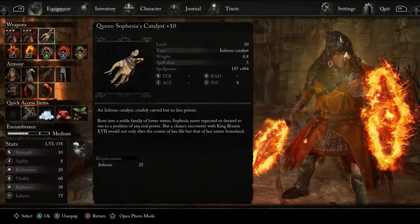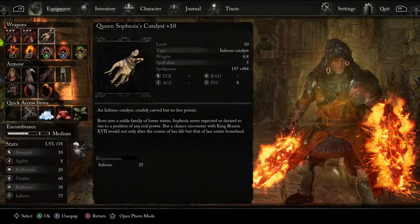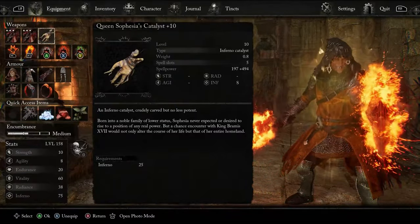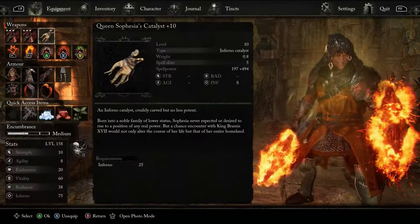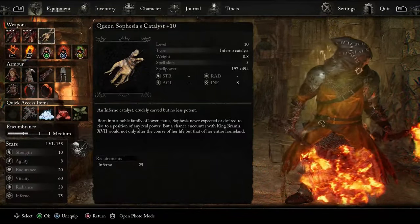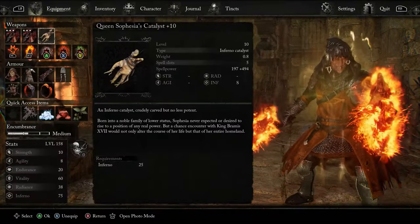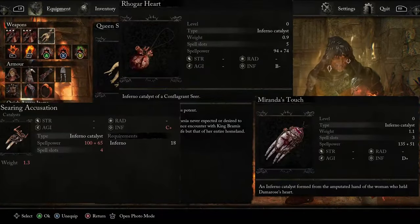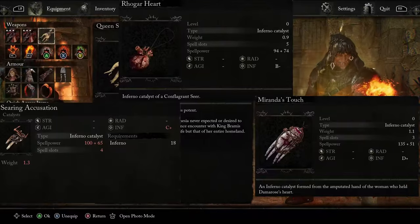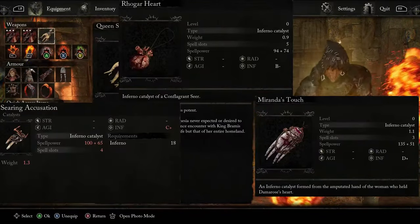In terms of catalysts, I'm using Queen Sephysia's catalyst, as our investment is purely inferno-based. At plus 10, this comes with S-tier Inferno scaling, and the spell power is just shy of 700, and it also has five spell slots — a simply sublime choice here. You can acquire this from completing the Tortured Prisoner's questline. If you're looking for other options, the other three Inferno catalysts will do just fine: Roga's Heart, Searing Accusation, or Miranda's Touch are all viable. Starting with the Pirate Cultist is also beneficial here, as you'll start with a solid Inferno catalyst to sling spells with.